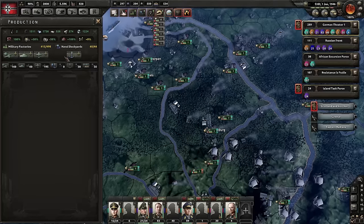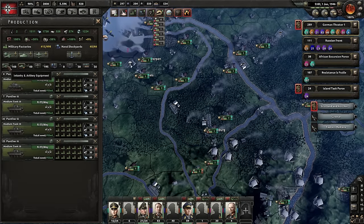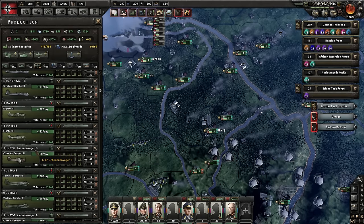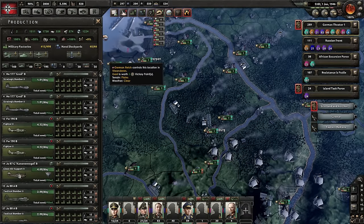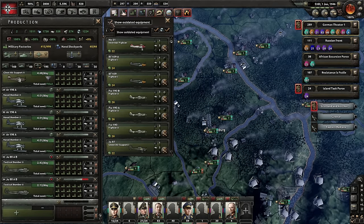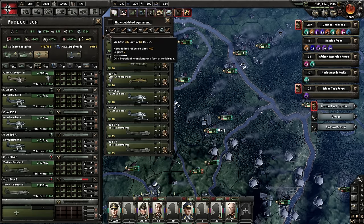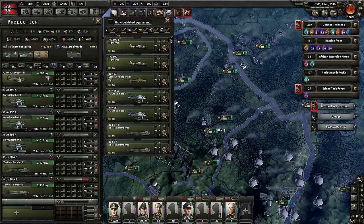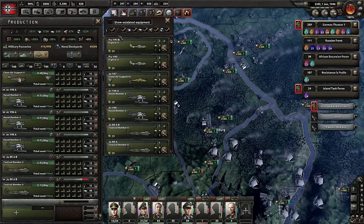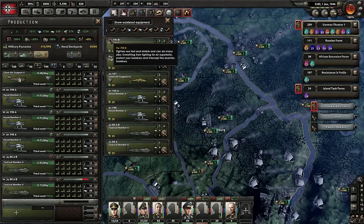Adjustment number seven. I love these filter buttons — a fantastic addition, the ability to filter out different airplane types. But I'd take it one step further. When looking at different airplane types in the production screen, there needs to be a button to filter by type — not just show outdated equipment. I need this to extend down a bit and let me say: show fighters, show interwar, naval bombers, strategic bombers, close air support — all six airplane types.